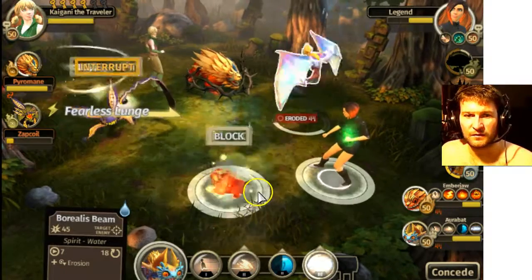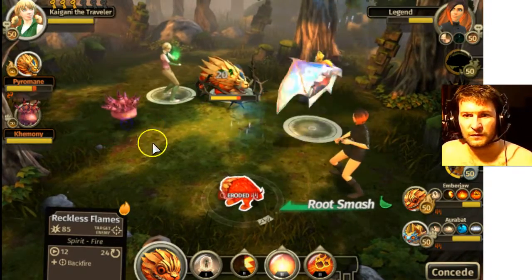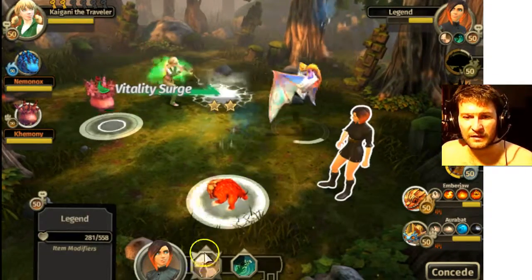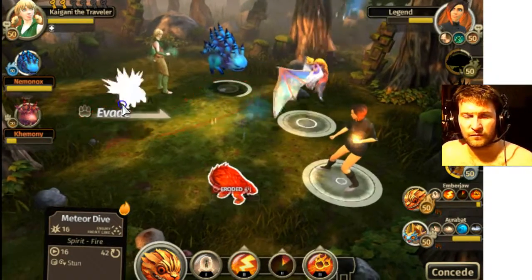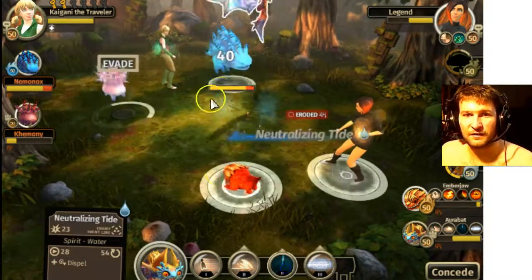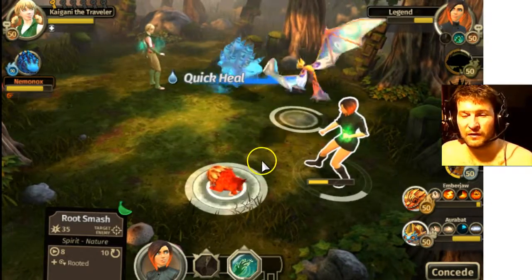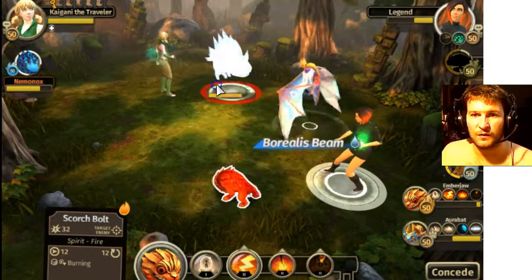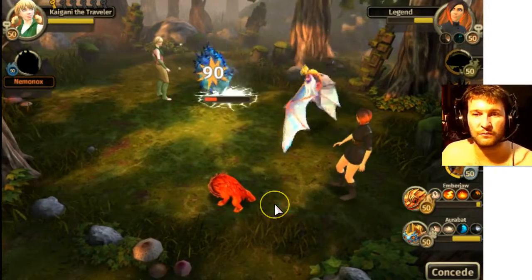Eroded. So we're going to go reckless flames on the new guy over here. Neutralizing tide to dispel everything. Unique skill meteor dive — just hopefully stun everything. You can see we're picking up the tempo right here. We had a difficult start there, and if we would have messed up one or two more times, it would have been all she wrote. But now we're able to come back here — three, two, one. Game over. Woo!